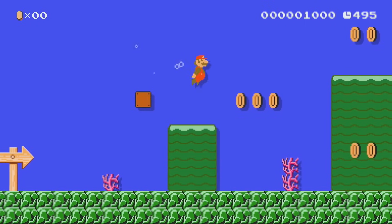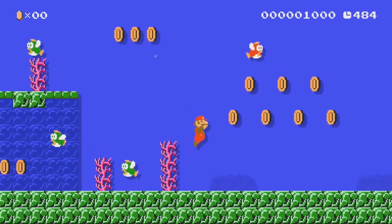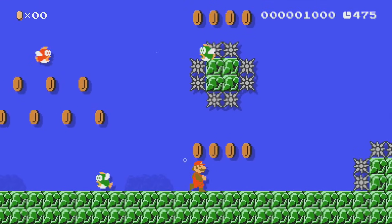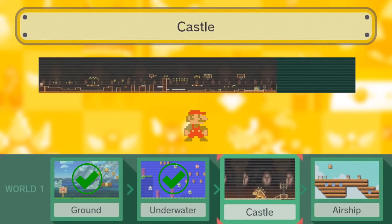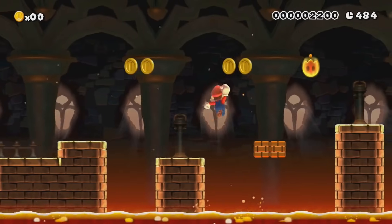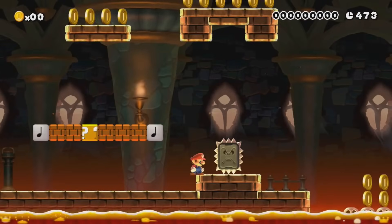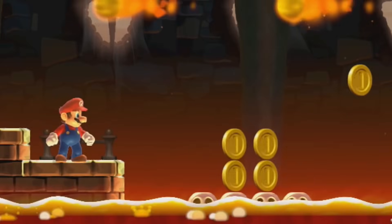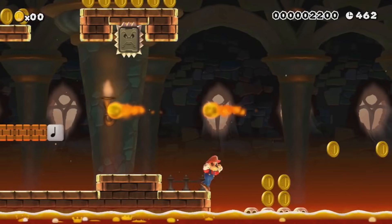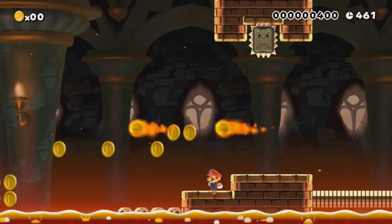Underwater is our next stop, and this one is also quite easy. Having its fair share of coins, but since the level takes place underwater, you can just swim around the problematic coins or simply walk under them. Castle is next, and it starts off with a couple of jumps featuring coins. If you barely tap the A button, you can make it under without any issue. The real problem comes from the lava lift section — you have to land on the skull all the way to the right, and after a couple of tries, you'll make it.